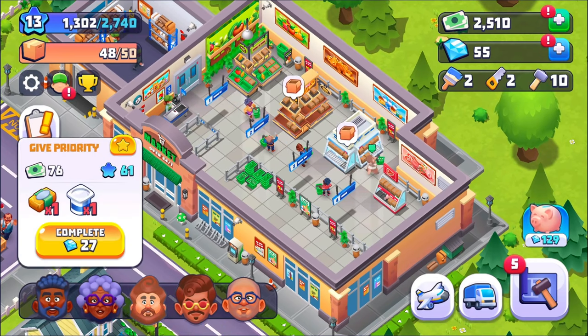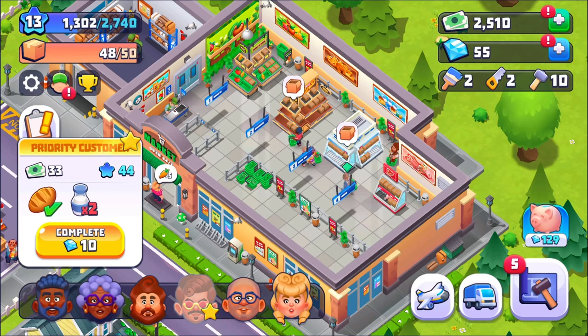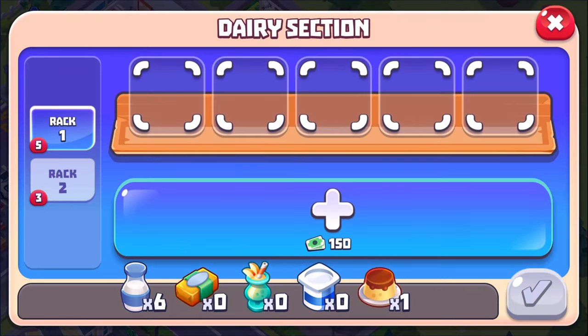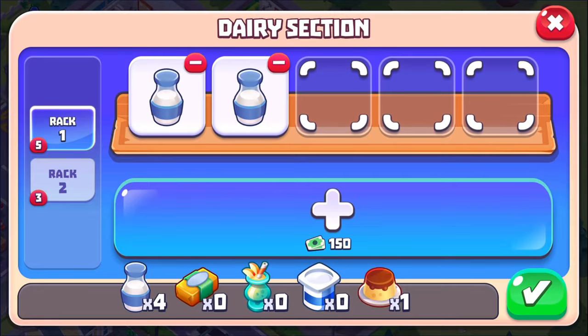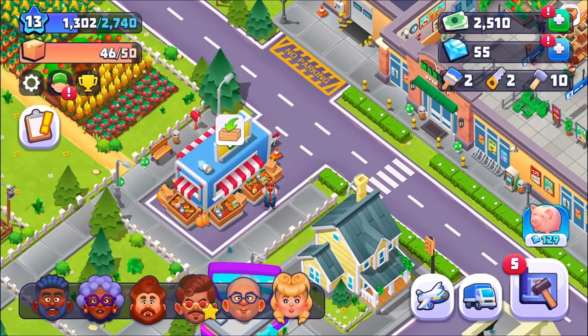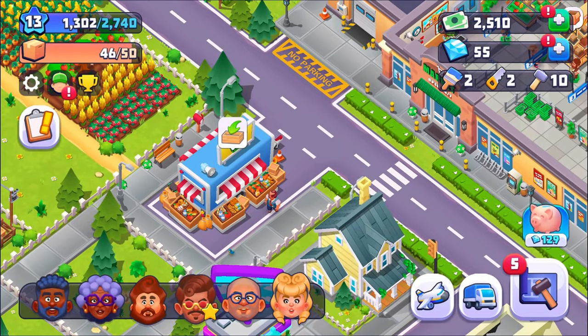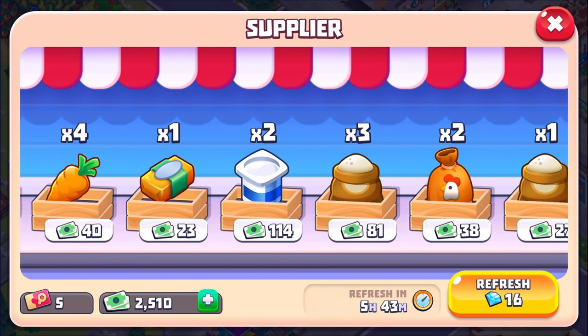I'm going to make you priority and give you two milk because I need to get you out of there. I also need to free up space because I have to feed the ladies again. Get in there — you have butter, actually a bunch of butter, and it's actually kind of reasonable.